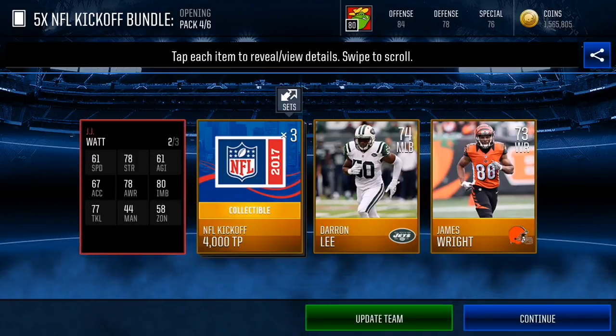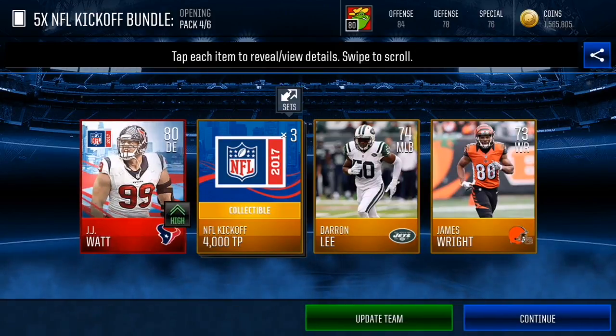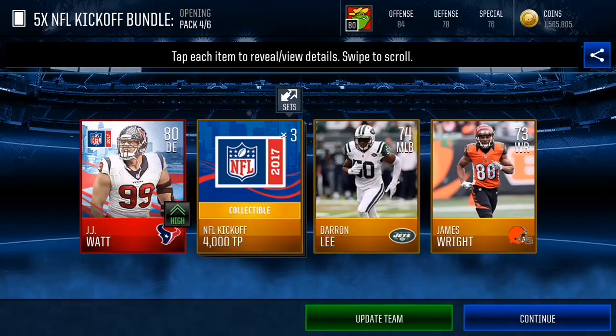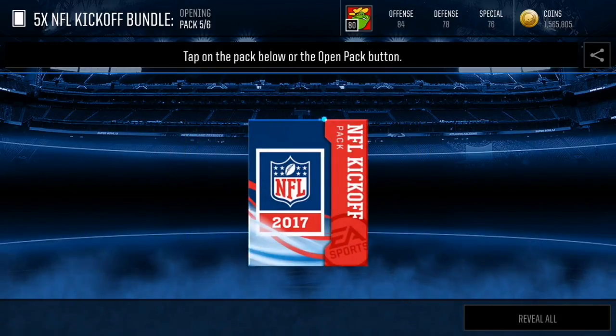We get JJ Watt — that's actually interesting because he's a kickoff player. I thought you could only get these players off sets, but I guess not anymore. You can get these players from any pack. There's JJ Watt — our second elite of the pack opening.